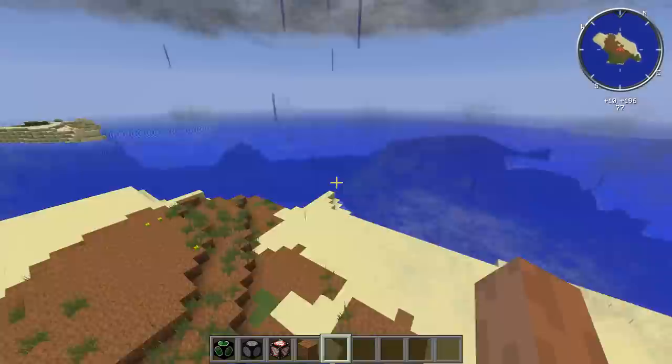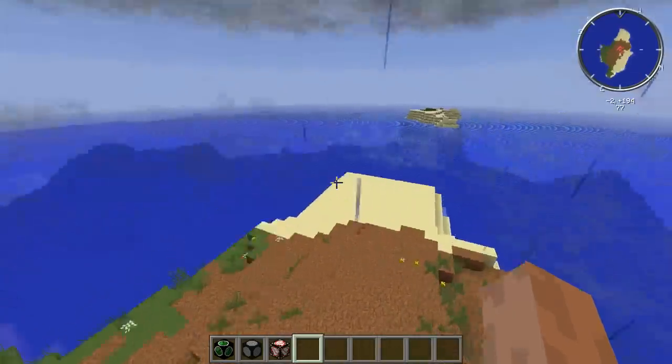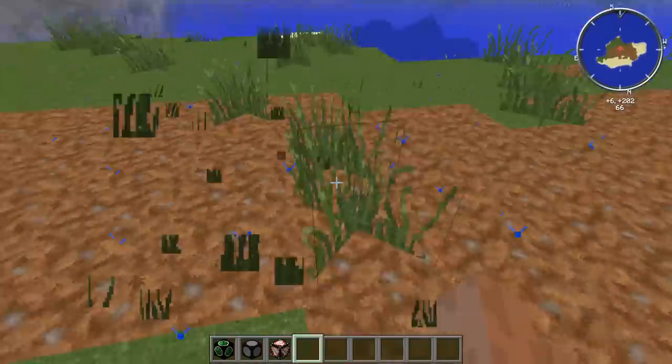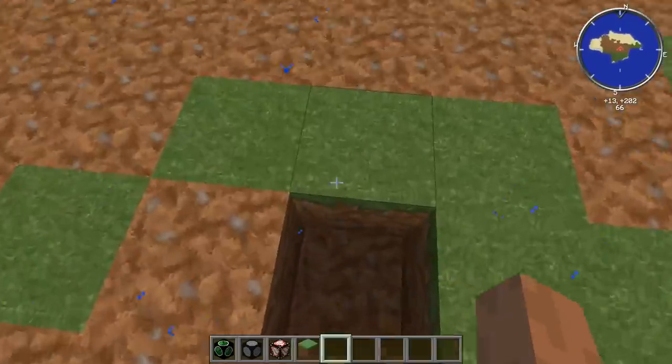Right now it doesn't look like a version 3 will happen because I can't really change anything else. The tornado sensor looks fine; I might change the weather machine texture. Other than that, that's version 2 of the resource pack. Hope you all enjoy it — add it to your game and have new custom sounds and custom textures.